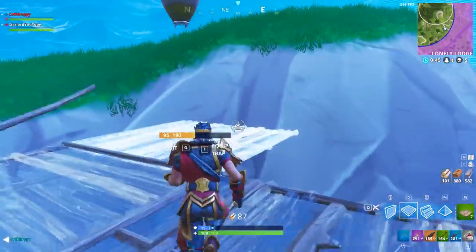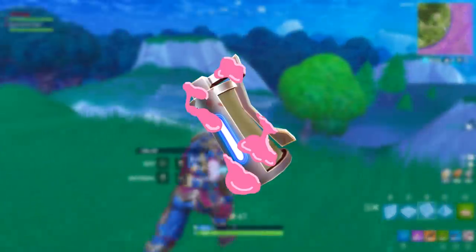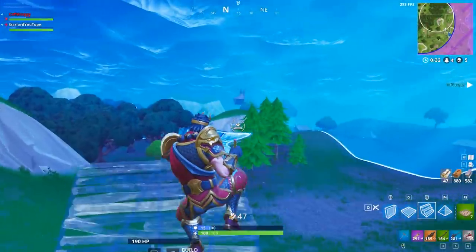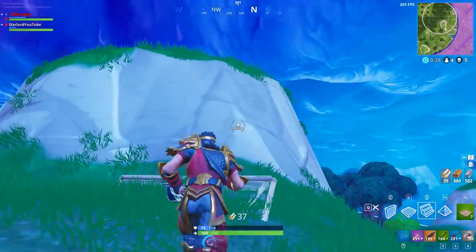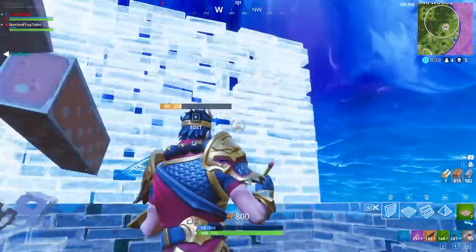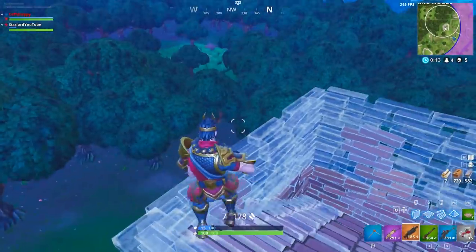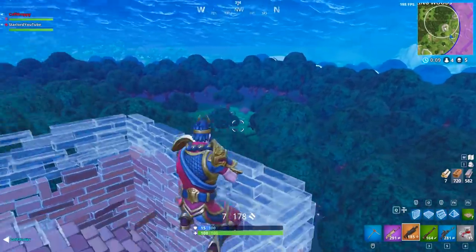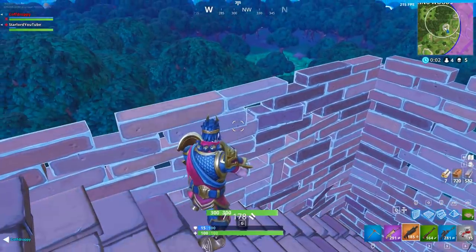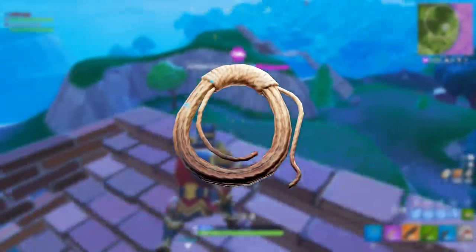We also have a sticky grenade which sticks to whatever it hits — this could actually just be the C4 to be honest. As you can see, that is the actual icon right there. Then there's the supply drop signal, which is some sort of item you can activate that will instantly send a supply drop onto your character's position so that you can open it up. I really want this in the game — I hope it's one of the next few things they add in.